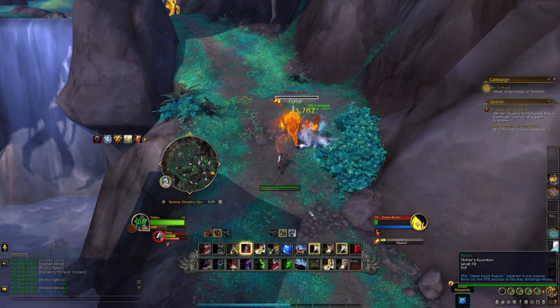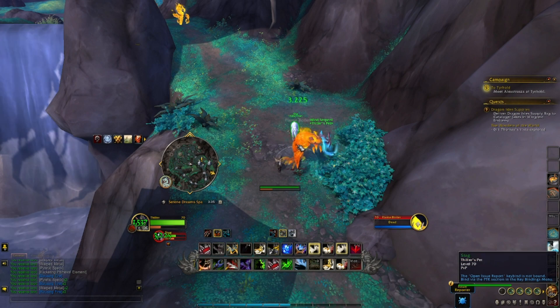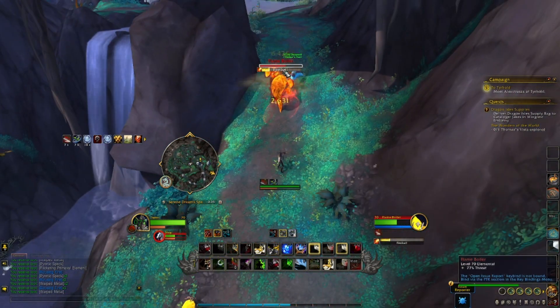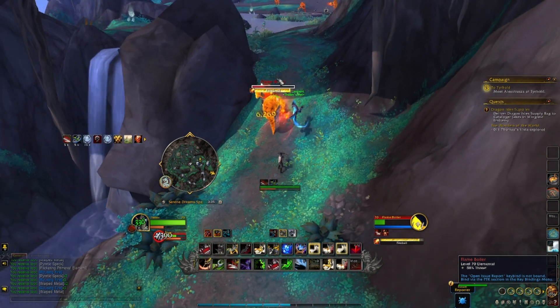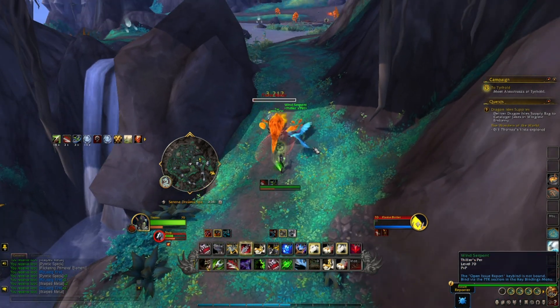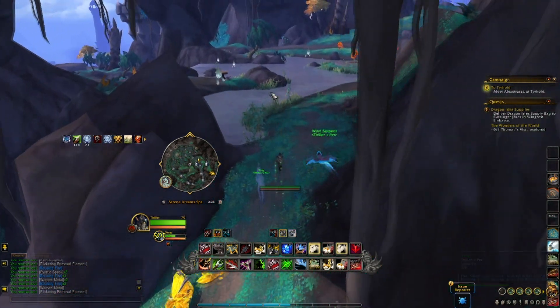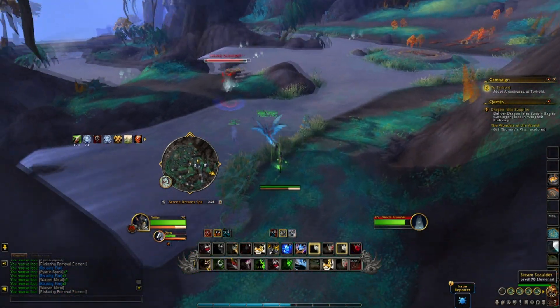In addition to the extra drops of Rousing Elementals, we also get the ability to destroy Awakened Elementals to get a 10-minute combat buff, which is solid but not game breaking. When you have 40 points in Primal Extraction, this buff also gives you plus 25 enchanting skill whenever you are crafting something that uses the Rousing Elemental that you destroyed to get the buff.